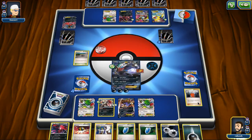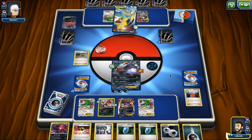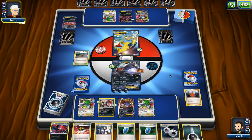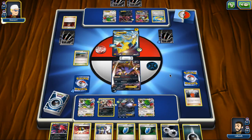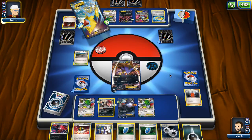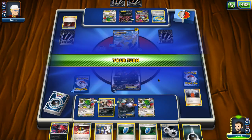My opponent committed a lot of energy into that Yveltal EX and we just took it all off — he's in a really bad position. I think he misplayed; he had a Muscle Band and should have Y-Cycloned the DCE into the Yveltal EX on the bench to potentially hit our Darkrai EX for more damage. If he attacks with Manectric EX he's just dead; if he evolves he's also dead unless he trumps the stadium, which I don't think he will with only two cards in hand. He Lysandres out our Malamar, but that doesn't make a difference because we have the Float Stone on Zoroark.